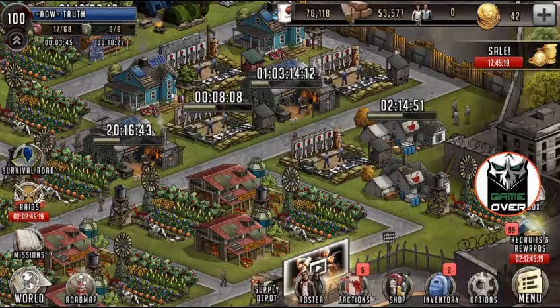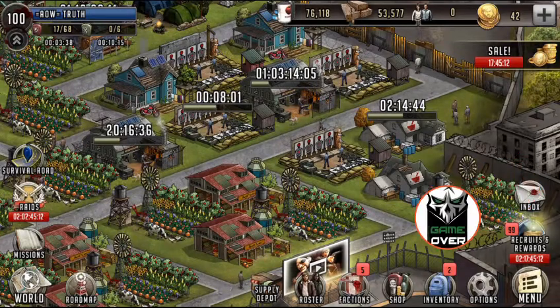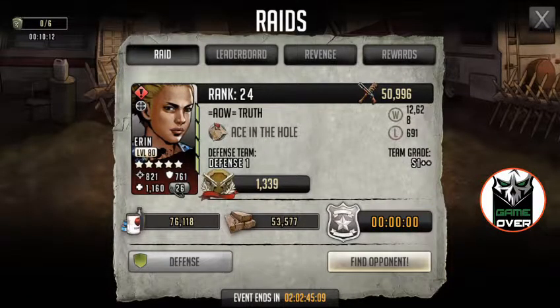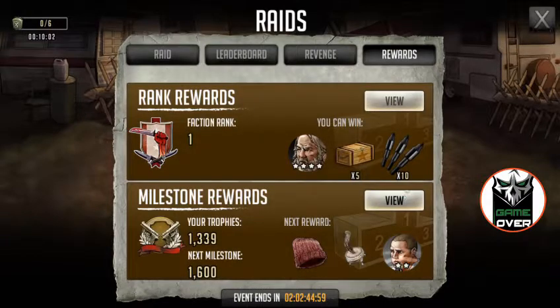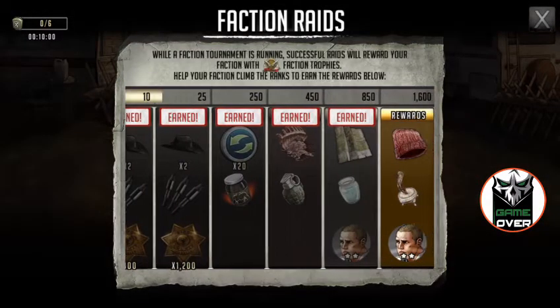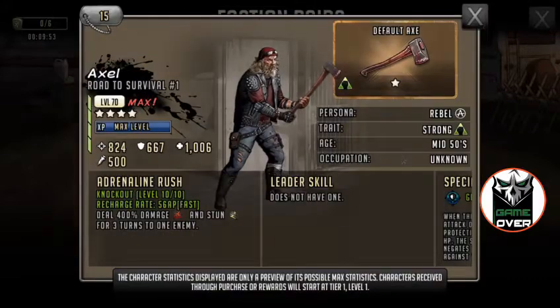What's up, it's your boy Chu and we're gonna do something a little different. First we want to check out the current faction raid tournament - early on I'm sitting in first place. I'm basically gonna do the milestones and then go check out the war for first.